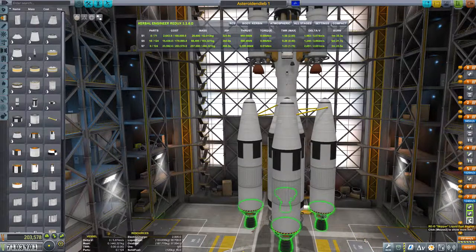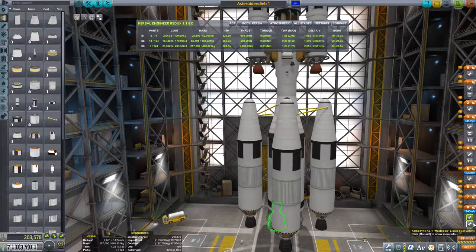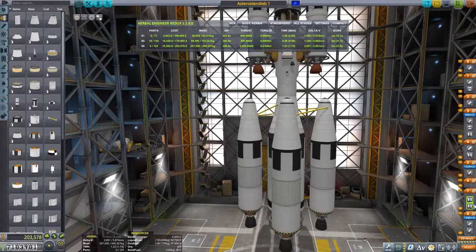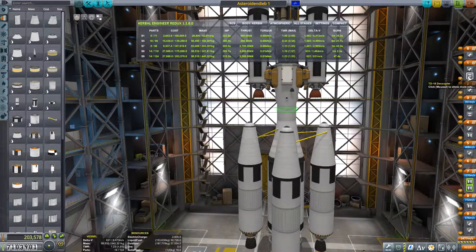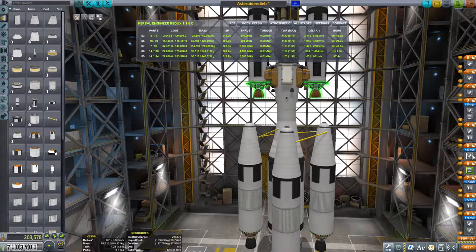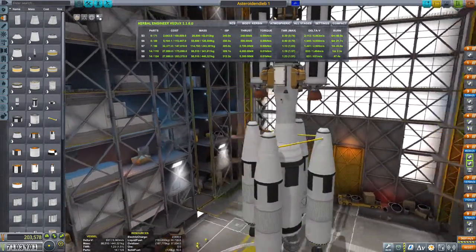Jetzt geht's los. Also, wir starten diese vier und diese beiden. Als erstes sprengen wir ab die beiden. Danach sprengen wir ab die beiden. Danach sprengen wir ab den hier. Den hier. Dabei starten wir dann auch die beiden. Hier starten wir gar nichts. Separatons – naja, geht auch ohne. Wir probieren es erstmal ohne.